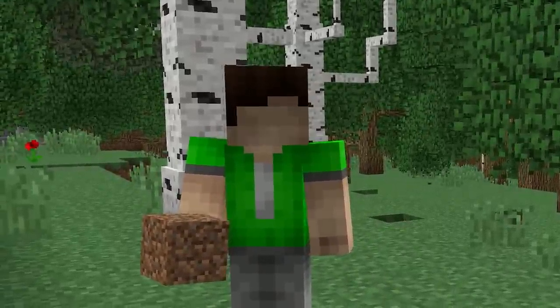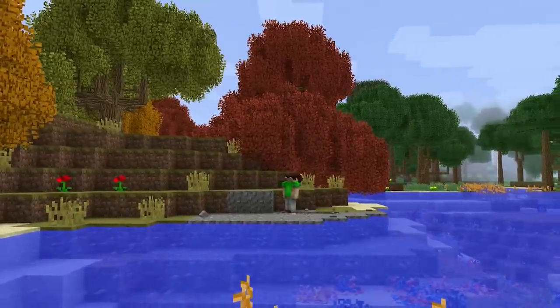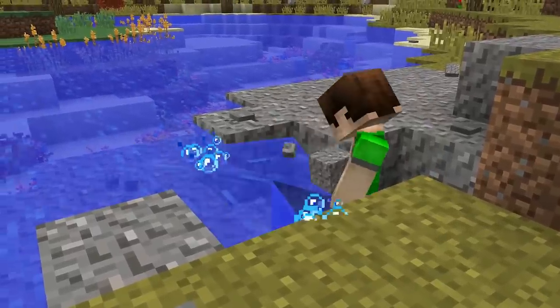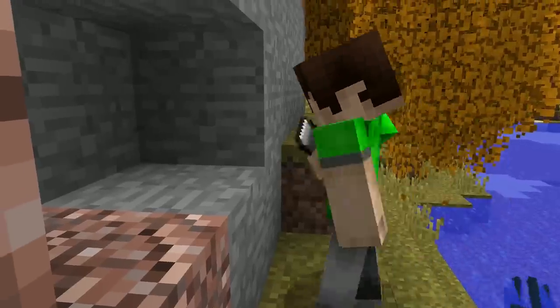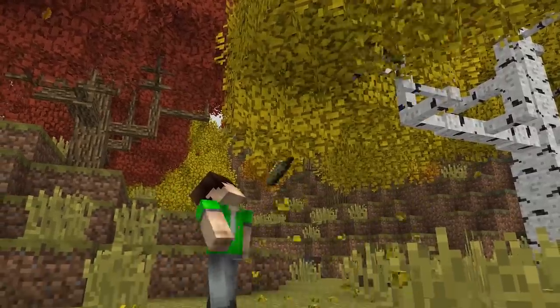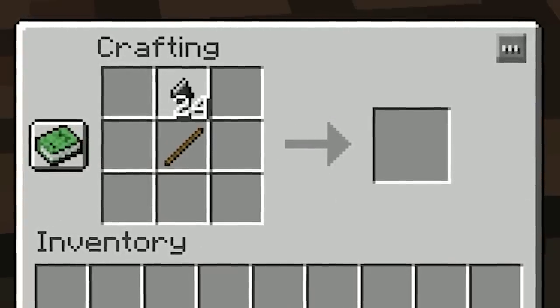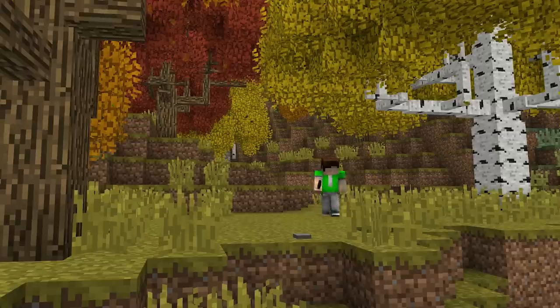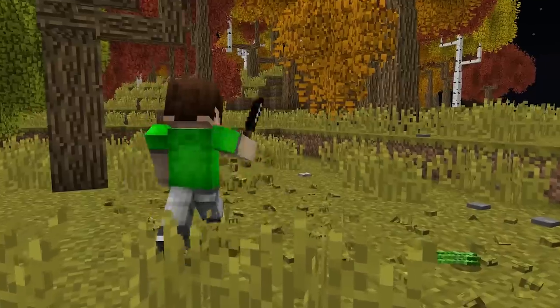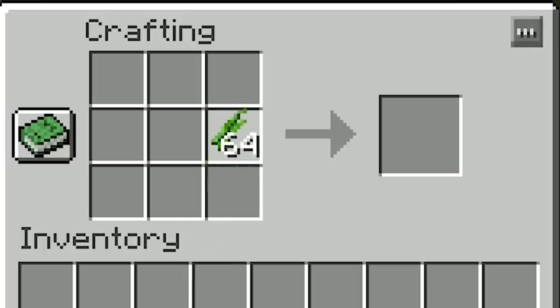You're going to need flint tools first. Start by finding gravel, which most commonly appears in surface water. Keep punching until you find some flint, then right-click the flint on stone to create flint shards. You can at least punch some leaves to get sticks, and together with the shards you can make yourself a flint knife. With a knife, you can finally start cutting grass and getting some fiber from it. With enough fiber, you can craft fiber string, which can be used to make a flint hatchet.